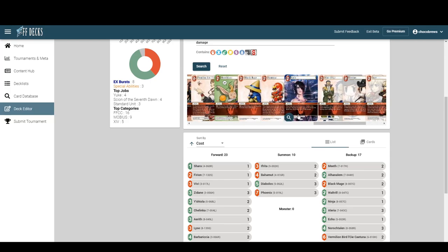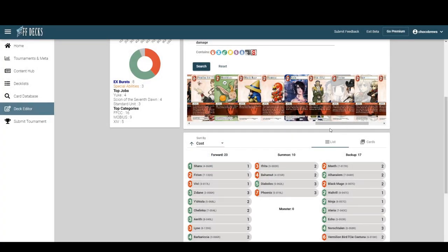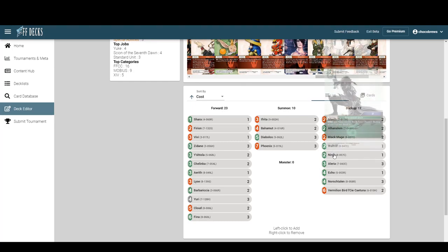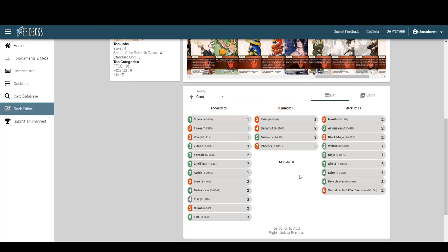There's Mutsuki — pay one, dull, deal one K — though I don't know if that's enough. There's also Lulu — you break a backup to deal seven K. Not terrible; still two CP and you don't have to break it. It says 'you may put one backup from the field, if you do deal seven.' I think the second Meath is fine — it's searchable and keeps the name synergy.